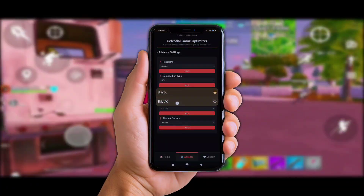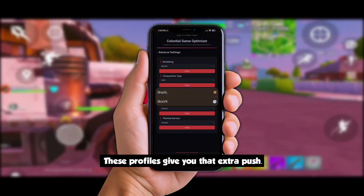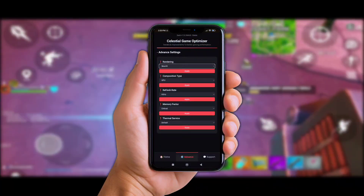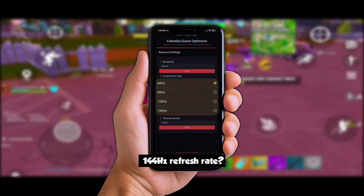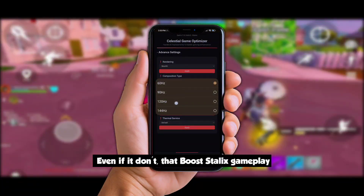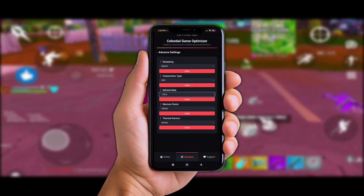Next up is two options in Advanced Settings — you can switch the render engine to Sky GL or Sky AVK. These profiles give you that extra push. And hey, want to go from 60Hz to a jaw-dropping 144Hz refresh rate? You can crank it right here if your screen allows it. Even if it don't, that boost still makes gameplay look smoother than before.